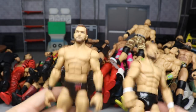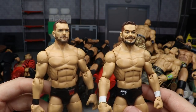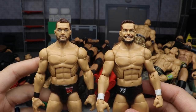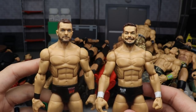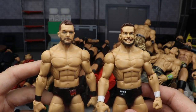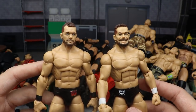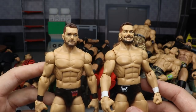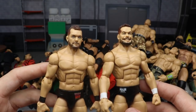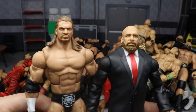For Finn Balor, we have two versions: the Top Talents 2018 and the Elite two-pack with AJ Styles from Ringside Collectibles. If you want a smiley Finn or a serious Finn — that's really the question. The NXT Finn Balors are also good. The two-pack has the most likeness, but not everyone wants Finn smiling all the time. For demon head sculpts, I'd go with the Ultimate Edition or the Elite 40/41.